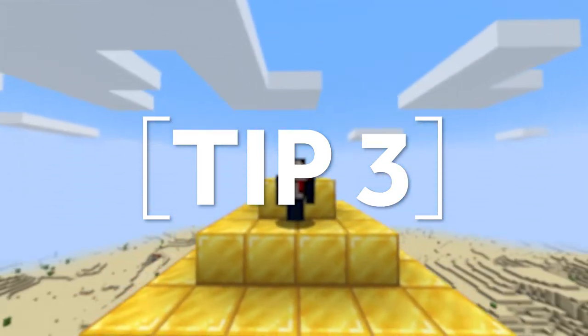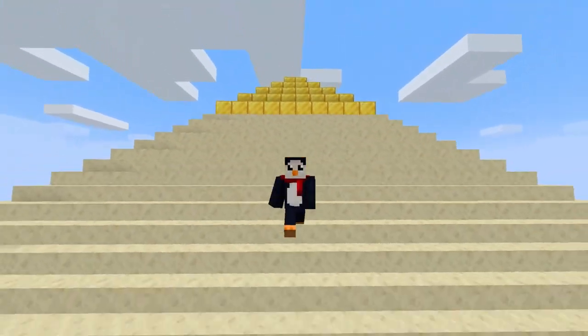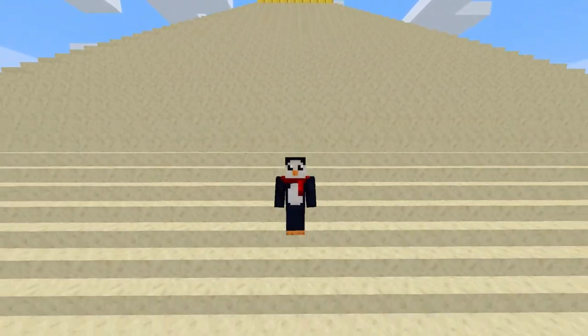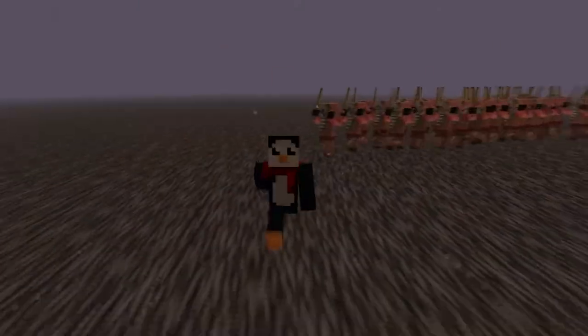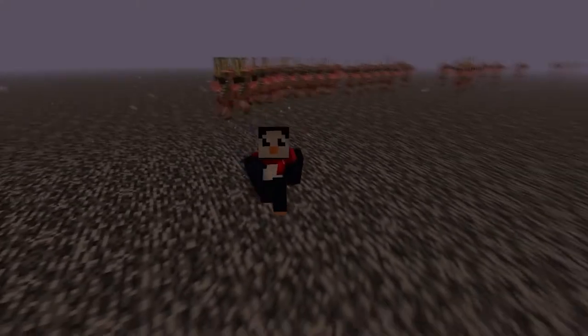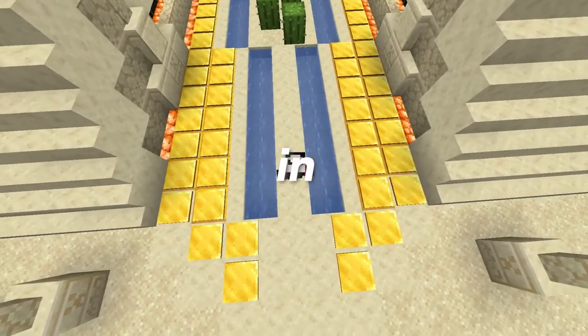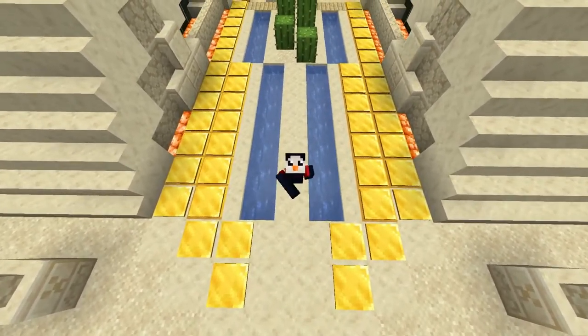If you want to flex on your friends, you'll need gold and lots of it. No pyramid is complete without tons of gold lining the walls, coating the floors, and especially sitting at the top of your build like a crown. You can build some insane gold farms on the roof of the nether, or if you're not a technical Minecraft kind of guy, just find a mesa and strip mine the heck out of it. Once you're rolling in gold blocks, you can pretty much just throw them anywhere you want inside your pyramid and it's gonna look sick.